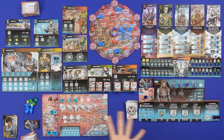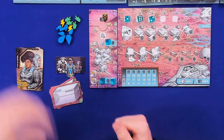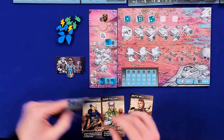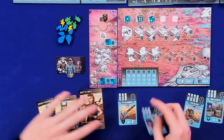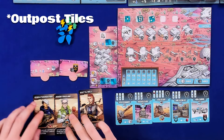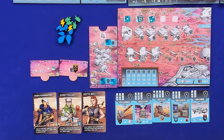Over here we've got the solo bot, which comes in four different difficulties. I'm playing on standard difficulty — there's also easy, hard, and very hard. The solo bot gets an extra board for specialists where they can do some extra actions. The bot simply deals in rubies, not worried about any other resources, and they'll get more powerful as the game goes on, taking all their actions before I do.